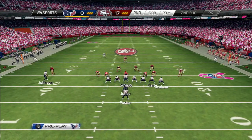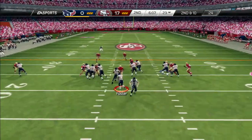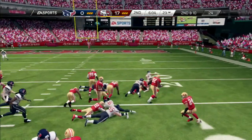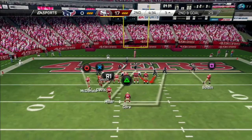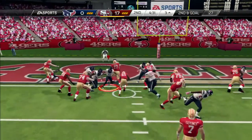After the incomplete pass, it brings up second down. And the quarterback gives it — ball's out! And the defense has it! Defense, they better pick it up if they think they're going to stop this offense. This will be second down, second and goal from the three.